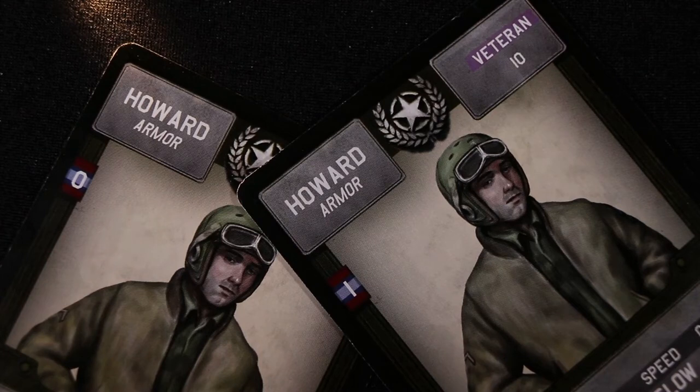The breakdown of the commander's card will tell you the unit specialty, experience points, cool, stress, status, speed, attack rating, and any special notes. After selecting a commander, you can promote them using SO points to a higher skill level.